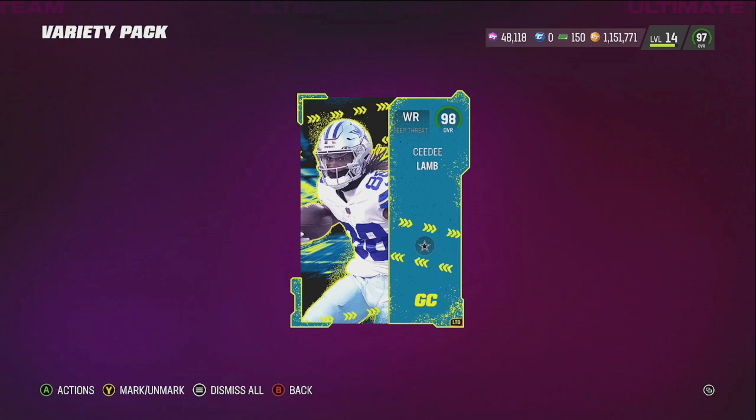But in all seriousness, though, he is a good card, actually, and he's a good slot card. He's one of the 6'2 guys — 6'2 is a good size for a slot guy. And with the new Journeyman strategy items, that new strategy item, you can get plus one speed on any theme team with this guy, which will make him 99 speed.